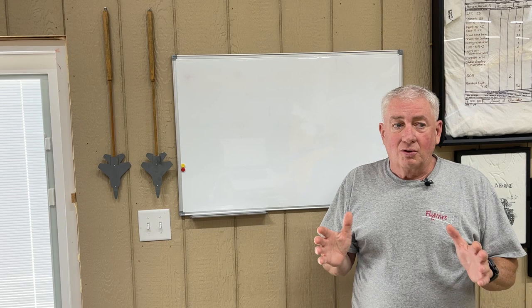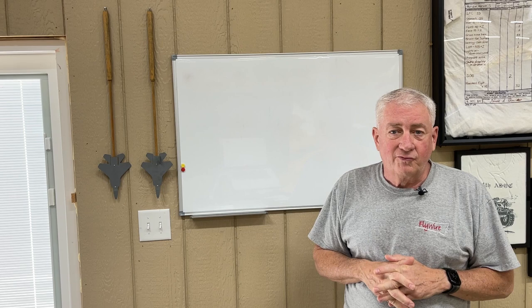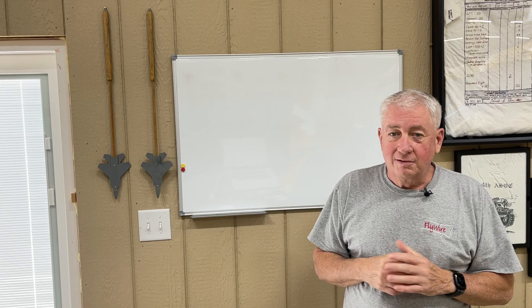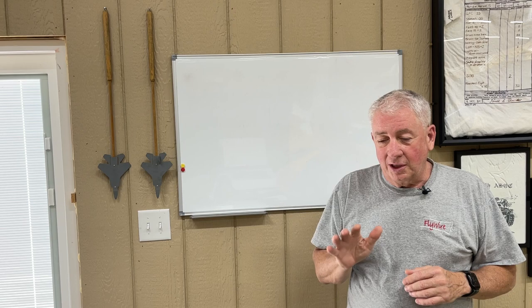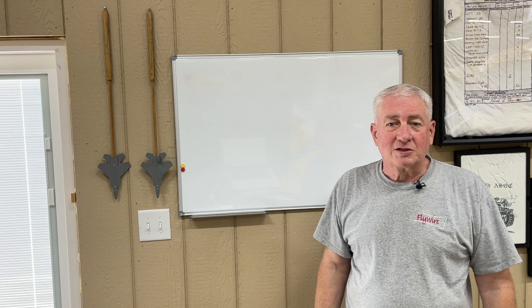In the F-4, we didn't have anything that would tell on you if you over-G'd the airplane. It was just an honor system kind of thing. Most of the F-4s I flew were bent because they'd been over-G'd and over time they get a little bent and fly a little crooked. The F-15, on the other hand, had an Overload Warning System — an OWS — with five different levels of over-G, each one coming with its own version of what inspections needed to be done.